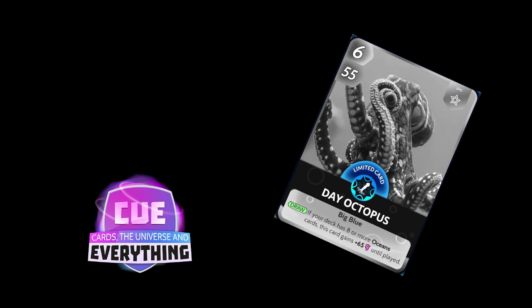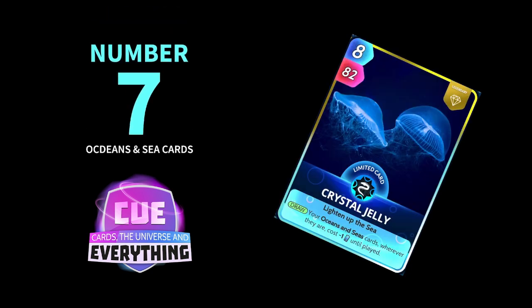Number 7 is the Crystal Jelly — another cool card and another limited legendary. On the draw, your Oceans and Sea cards wherever they are cost minus 1 until played. It's 8 for 82, so quite a powerful card. If you are playing an Oceans and Seas deck, this card can be super useful. Nice pitch as well — the Crystal Jelly. Really nice.